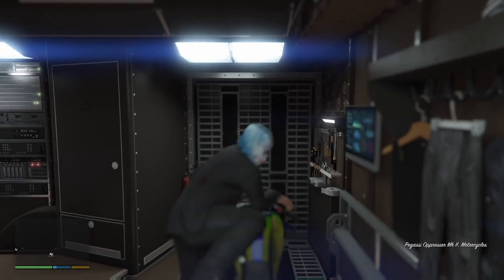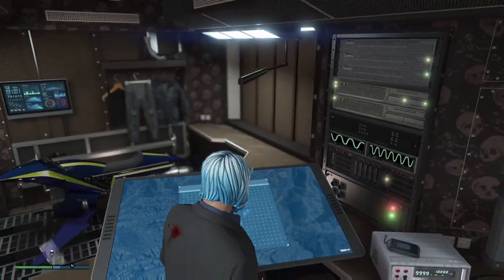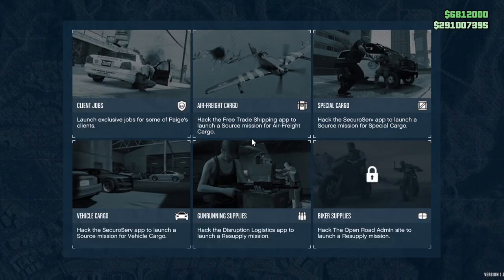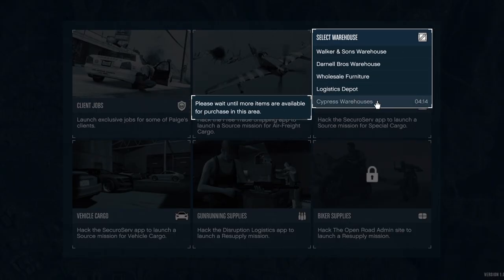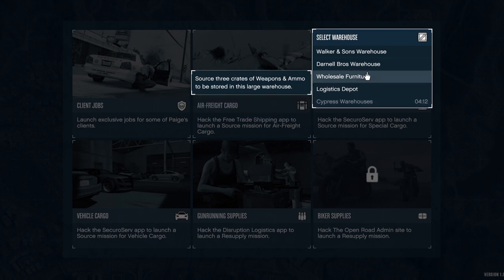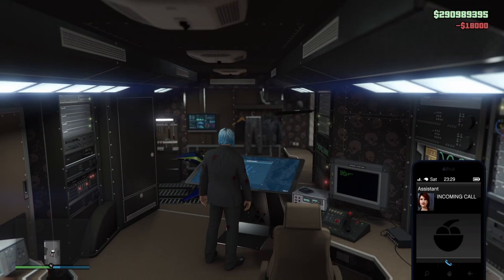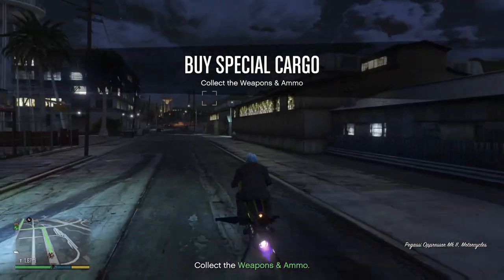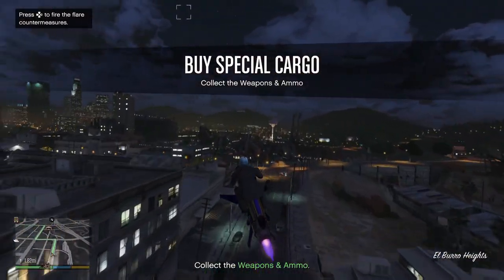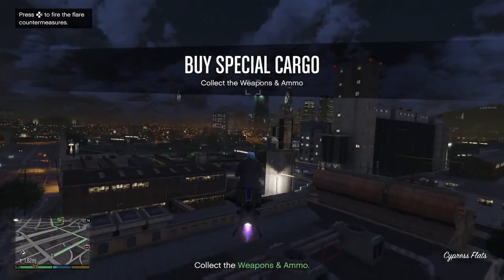Back over to the terminal - this time we're going for the wholesale furniture warehouse, again three crates. Looking at Cypress Flats, you can see it's got a cooldown timer - that's why we use two warehouses. A green blip on the map tells you it's a vehicle containing all three crates, which is the one we want.